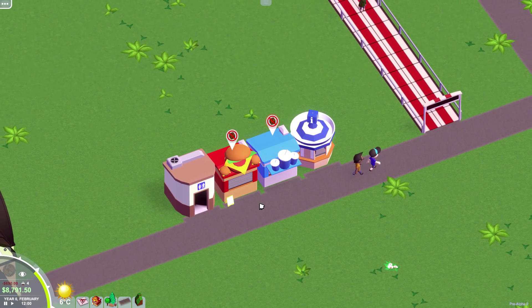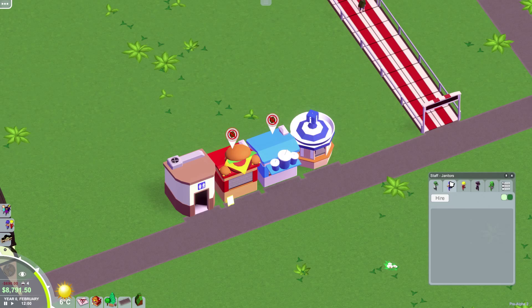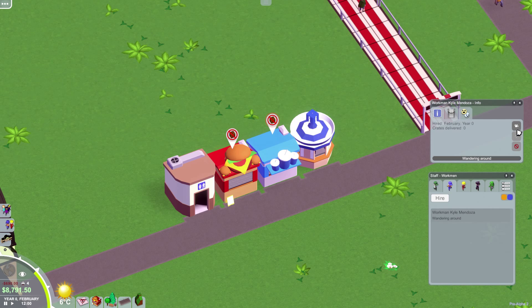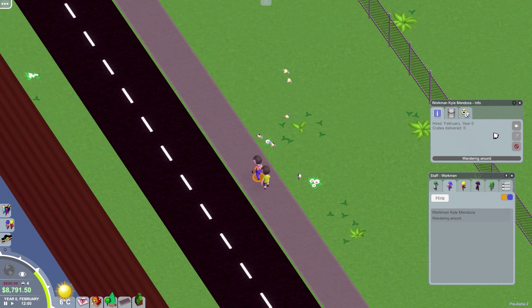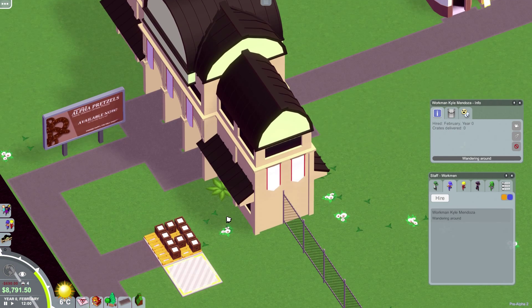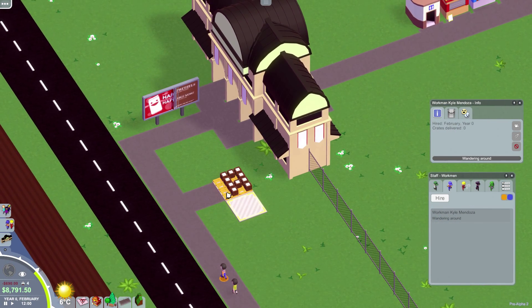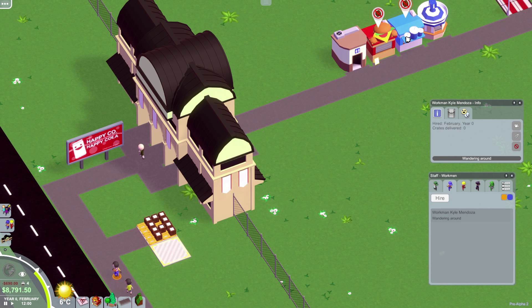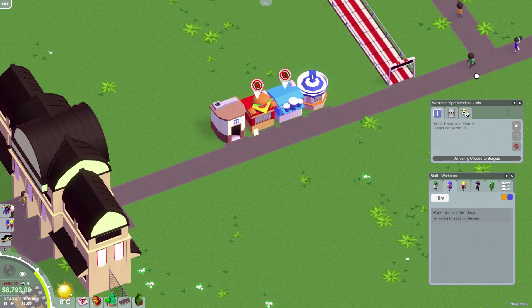In order to get this stuff you have to hire a workman. So we open up the staff panel and click hire. He shows up somewhere — way down there — Kyle Mendoza. He's wandering around, eventually he'll make his way into the park. Oh, those are the deliveries right there — this must be the deliveries for the shops. He will pick this up and bring each crate to each shop before they can sell those items. He's picking that up now.